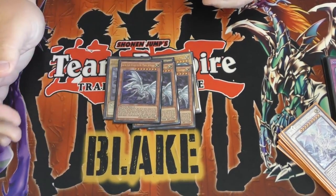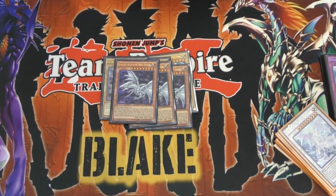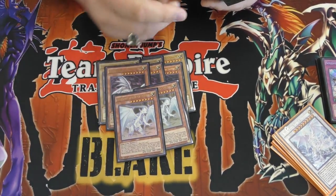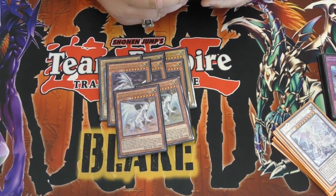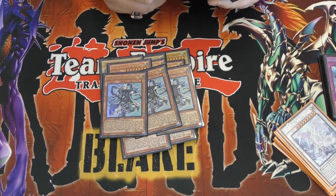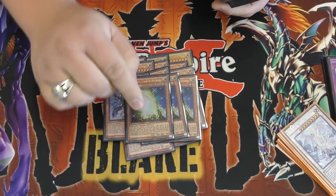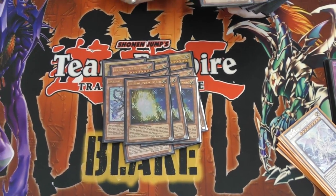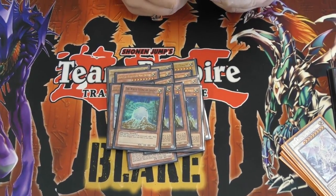MVP of the deck is Blue-Eyes Alternative. And then running two Spirits. And then three Sage with the Eyes of Blue. Three White Stone of Ancients - best card of the day. And then one White Stone of Legend.